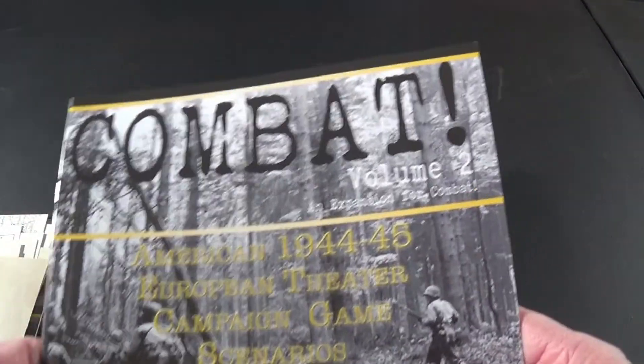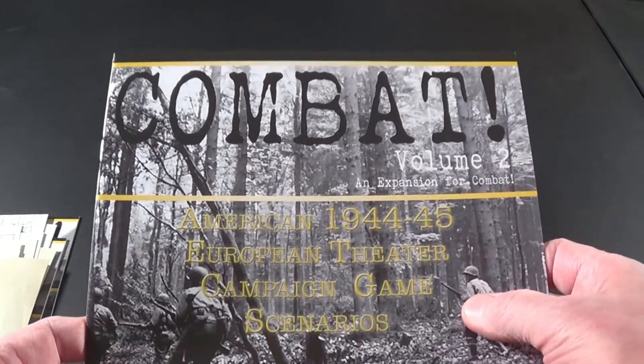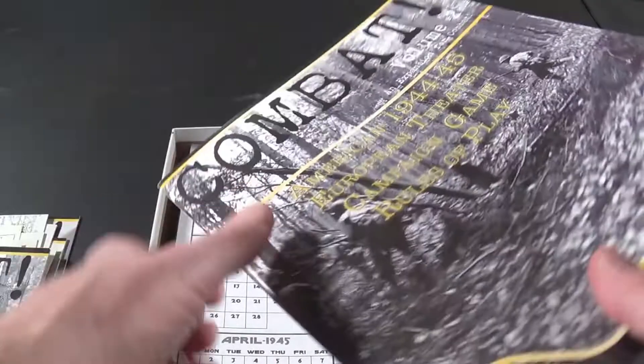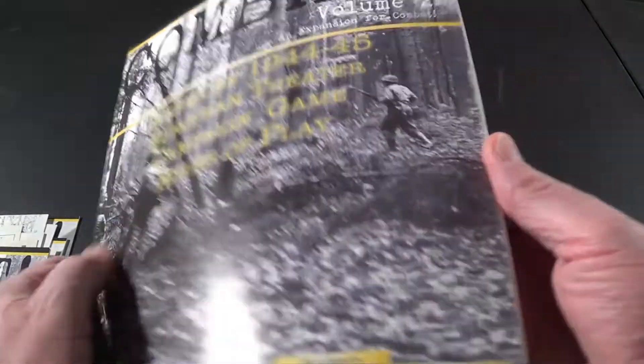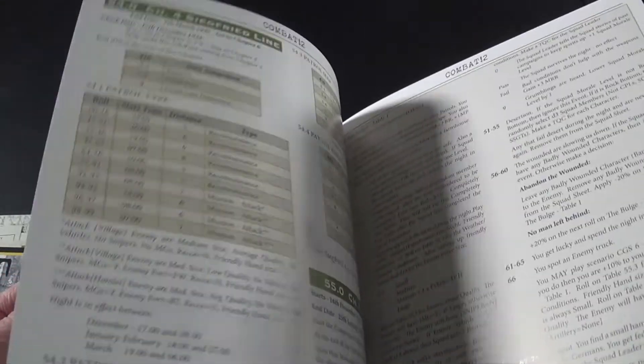We have the Combat Volume 2 American 1944 to '45 European Theater Campaign Game Scenarios booklet, which comes in at 32 pages — these are for the campaign game specifically. Then the American 1944 Campaign Game Rules of Play with specific rules for the campaign, and this one comes in at 48 pages. So there's a lot of data in here for the different campaigns.